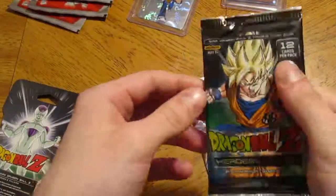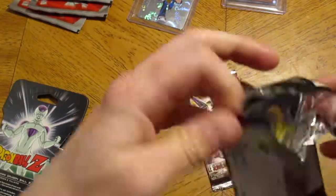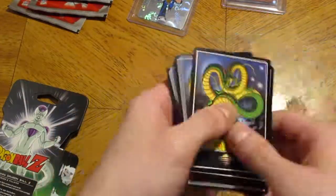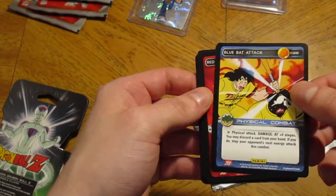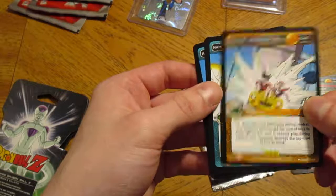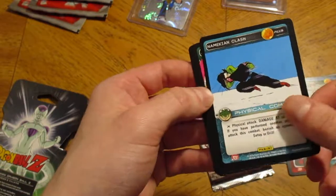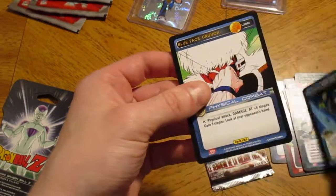Let's go ahead and open this Dragon Ball Z Trading Card Game Pack. This is going to be my first Dragon Ball Z pack ever — Heroes and Villains. They're 12-card booster packs. I have no idea if they do holographics or whatever. That's the back of them, which I like — that's actually really cool. Black Hair Trap. Blue Cover Up. Blue Back Attack — I like that old anime style art. A Red Leap. A Red Emergency. An Orange Crashing Drill. A Namekian Energy Beams. A Namekian Clash. A Cyan Spin Kick. Blue Joy Ride. A Namekian Jump Kick. And a Blue Face Crunch.